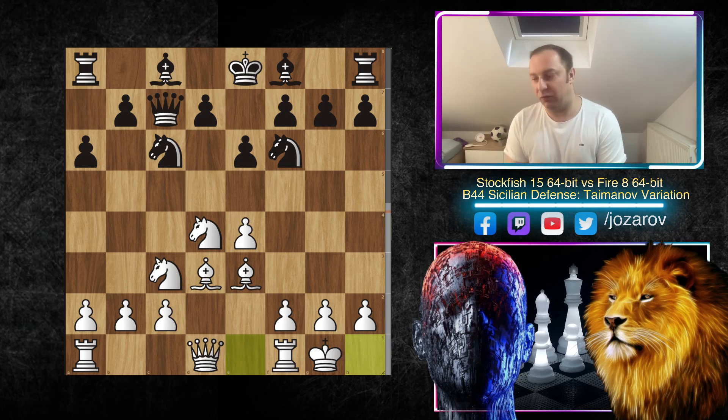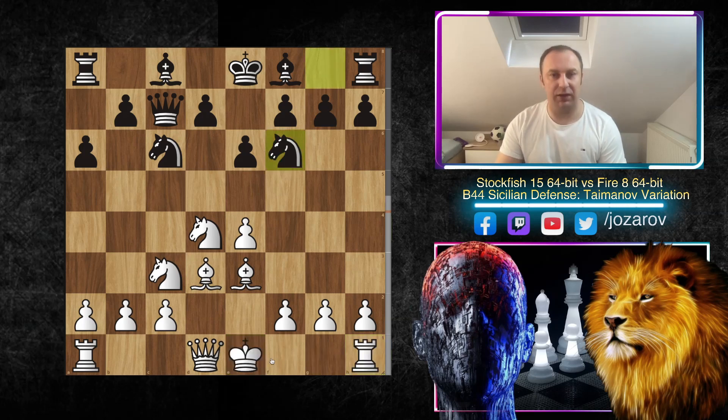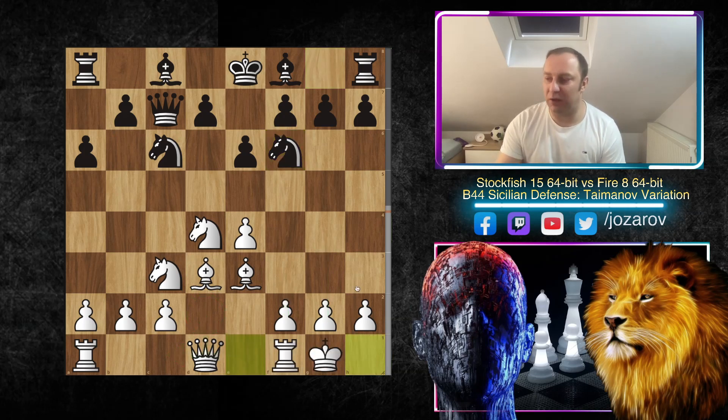In this game Stockfish chose to play a really fast development style. Many times in the Sicilian and also in the Taimanov Sicilian you see ideas of Queen to d2, queenside castling, then f3, g4 to attack. But in the Taimanov system it's perfectly fine to castle kingside, because with the move e6 Black didn't control the e5 square. In the continuation we can expect f4 and f5 as the main attacking goal for White.